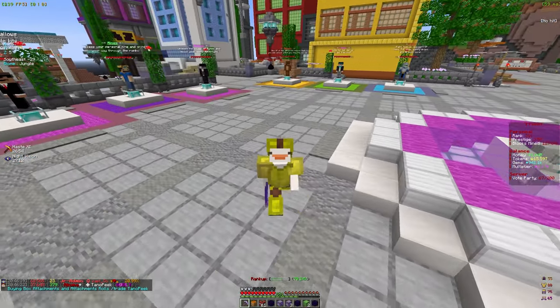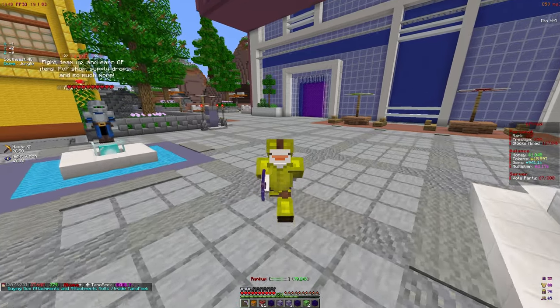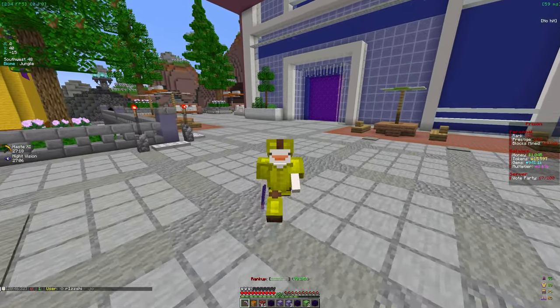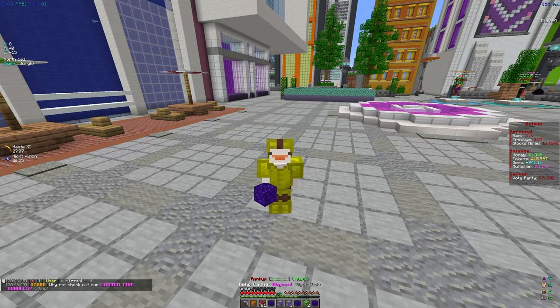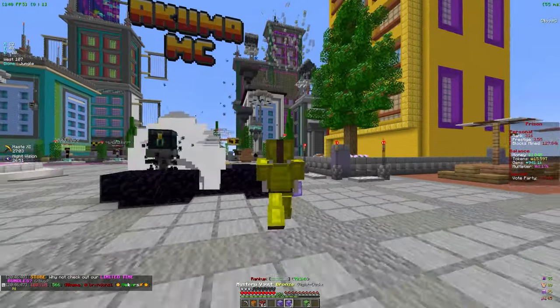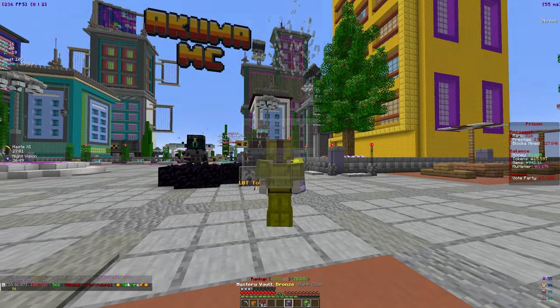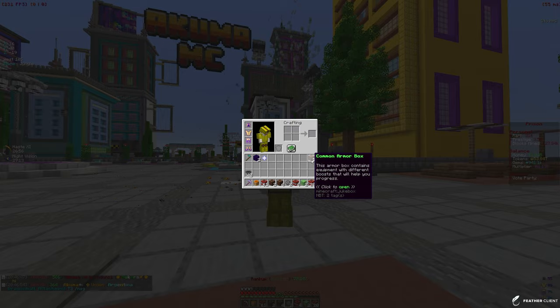Welcome back to another video here on Akuma MC. In this video we're going to be making some massive upgrades to our pickaxe, so stay tuned. To start things off, I want to go and open some of these crates — let's start by opening up all the caches, then open up the vaults, spam open all of them. We also have some armor boxes; I'm probably going to salvage those common armor boxes because we don't have any use for them.